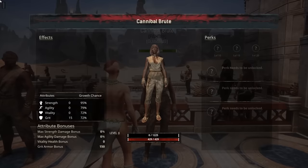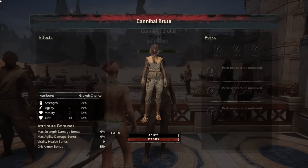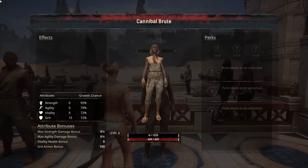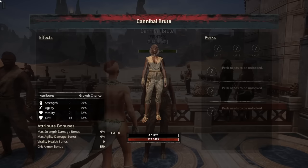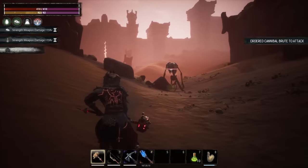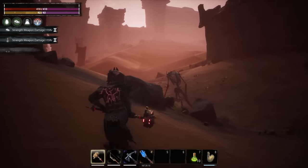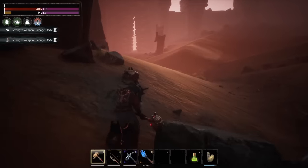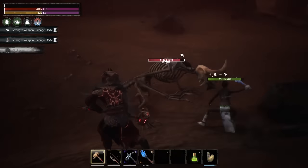Now that you know where to find them, let's talk about why you want them. First and foremost, they have the highest damage modifier in the game right now with a melee damage modifier of 3.12 and an agility damage modifier — also known as the ranged damage modifier — of 2.88. The important thing about that stat modifier is that it is the basis for the rest of the math that happens for thrall damage.